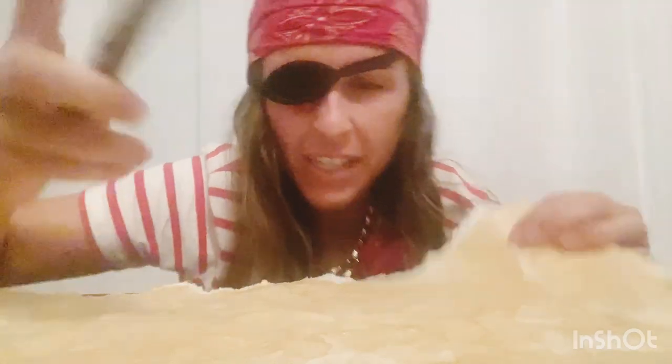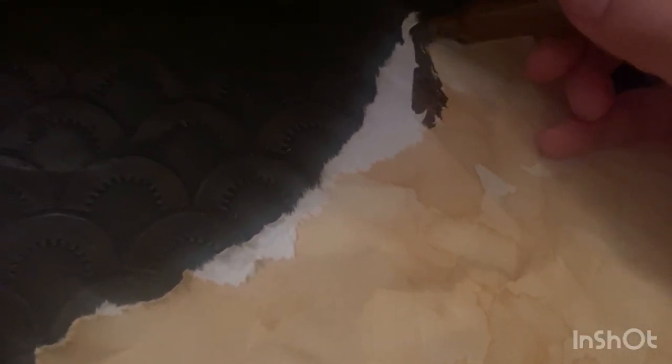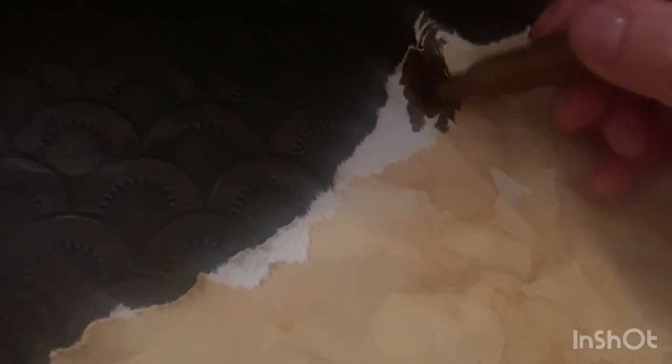Now take your brown marker and paint these little corners — all the torn edges. We are going to paint all of them brown to make it look like a real treasure map.